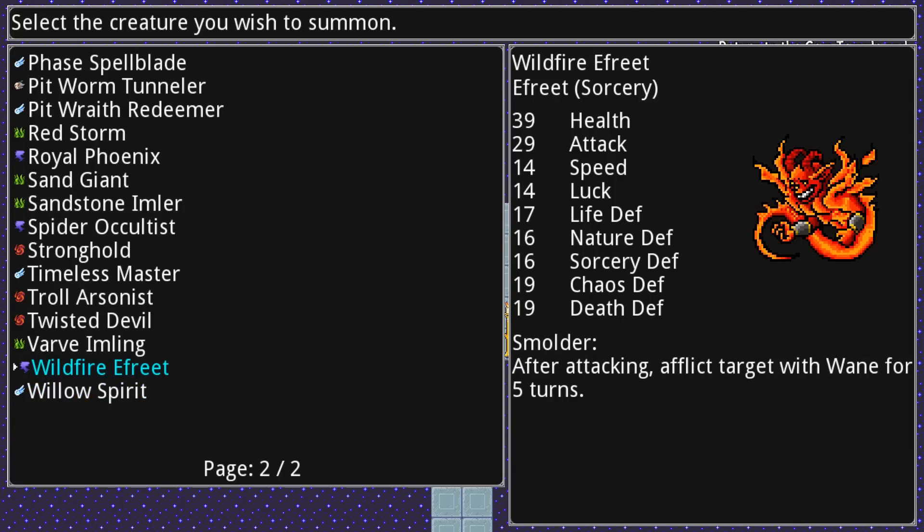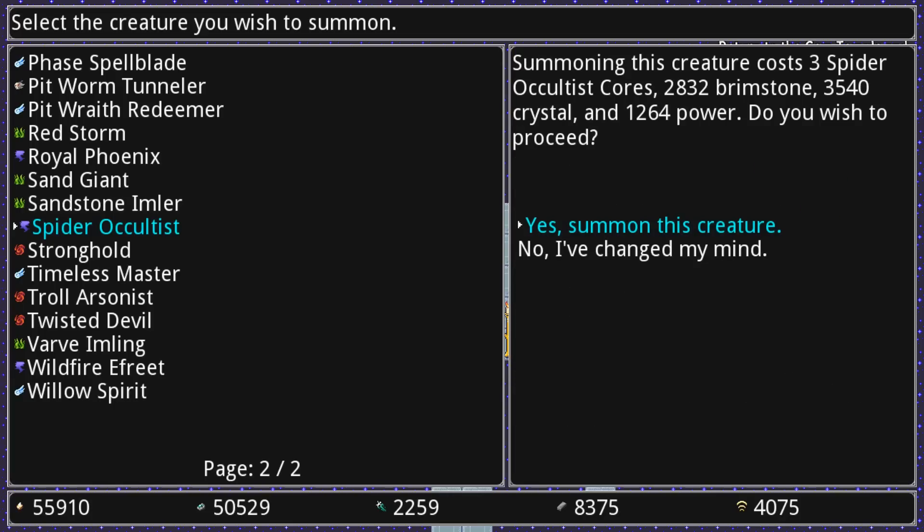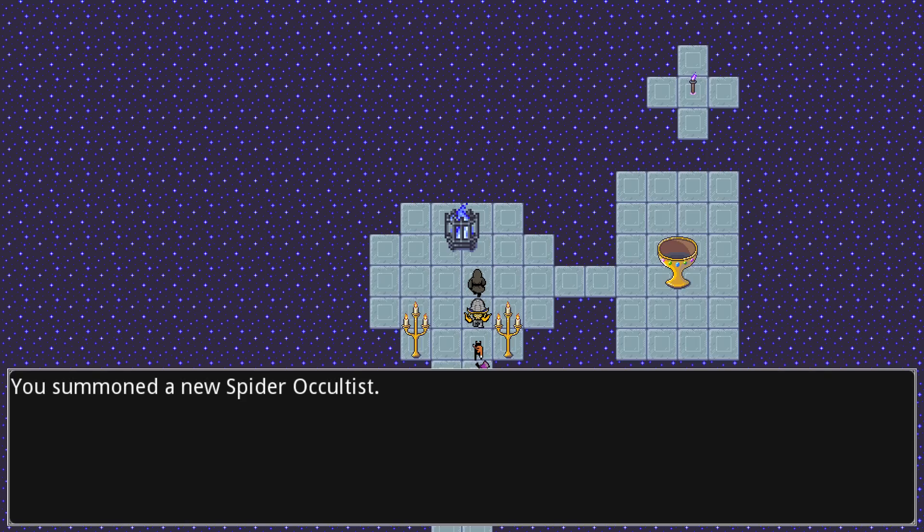I kind of want a spider occultist — the synergy with that one is getting it some more attack and maybe an artifact that raises its luck a lot. It's a sorcery type, which I don't have very many of. It would take three of the cores, a bunch of brimstone, a bunch of crystal, and some power. I'll do it! You can also go to the library to name any of your creatures, which is cool. That occultist is now in my stable.